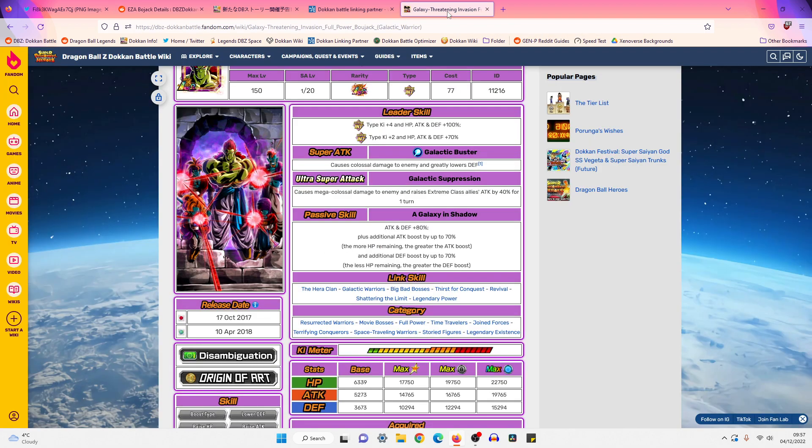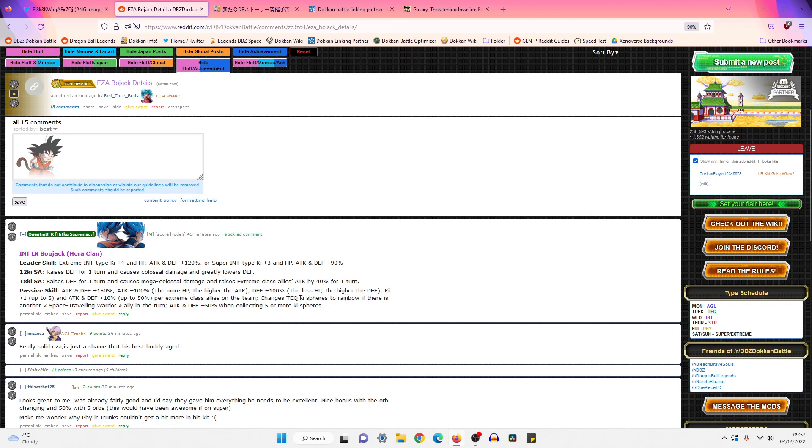That's good, because one thing with Bojack is that he does kind of struggle for Ki if we're not using him next to STR Bojack, and let's be honest, STR Bojack has kind of aged at this point. He changes Tech Ki Spheres to Rainbow — he's an Orb Changer! Changes Tech Ki Spheres to Rainbow if there's another Space Traveling Warrior ally in the turn. Attack and Defense +50% when collecting five or more Ki Spheres.